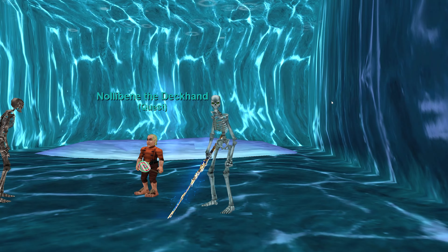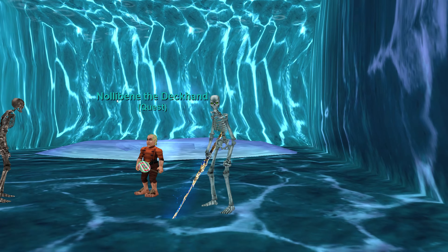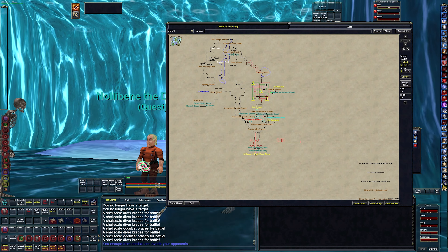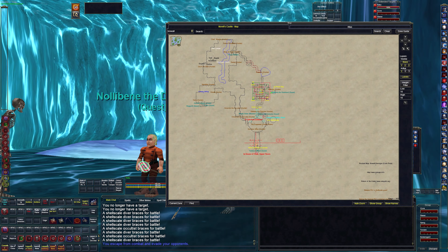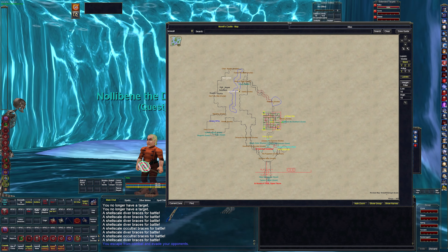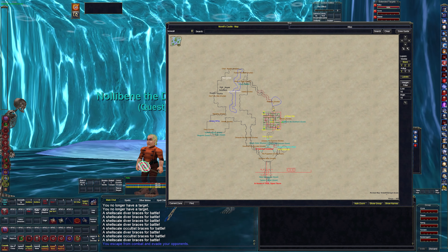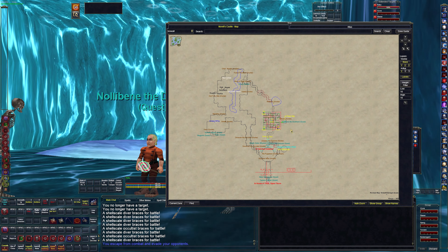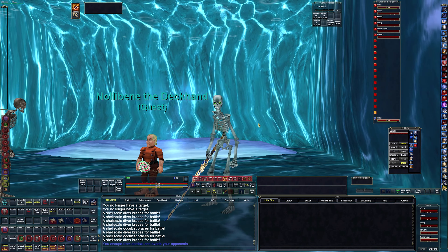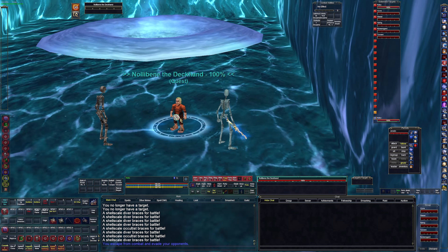This is in the House of Thule expansion and it starts here with Nali Ben the deckhand. If we zoom out to look at how you get here, you have to go this way through the little hallway, past the river, through the tunnel, up this way, through the little water thing, through the maze — and then you're right here. This is a one-way door; you cannot go back that way. So let's talk to Nali Ben the deckhand.